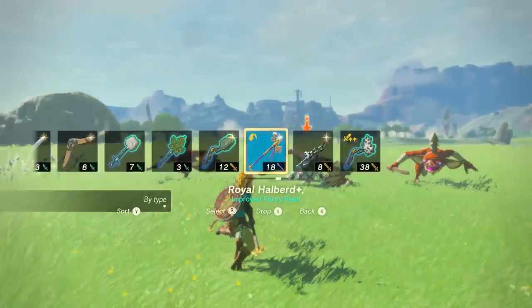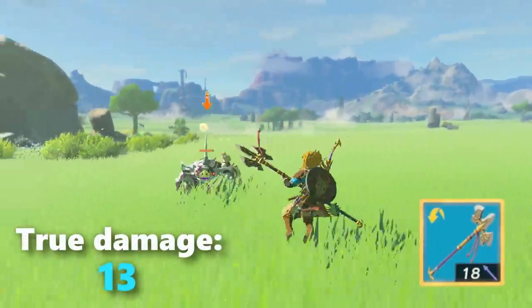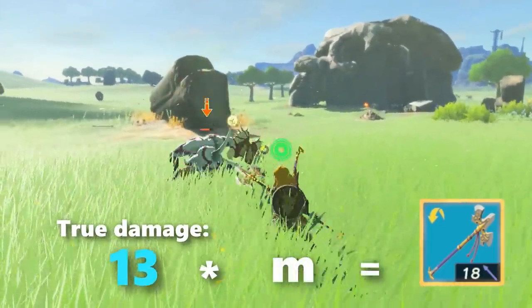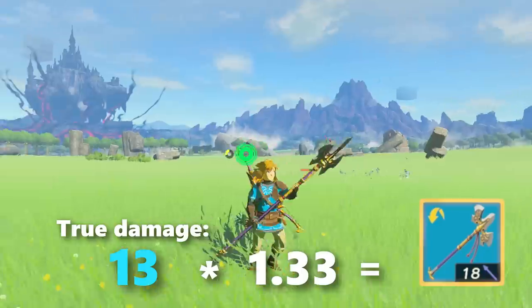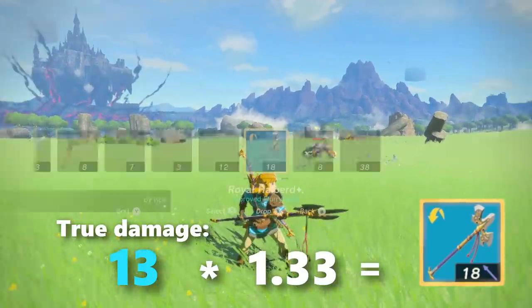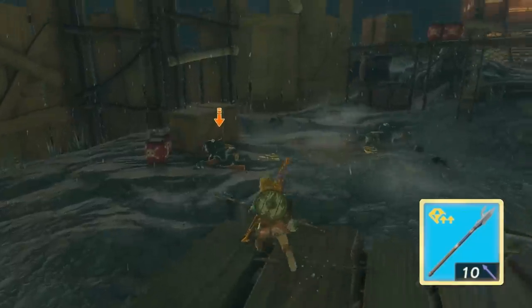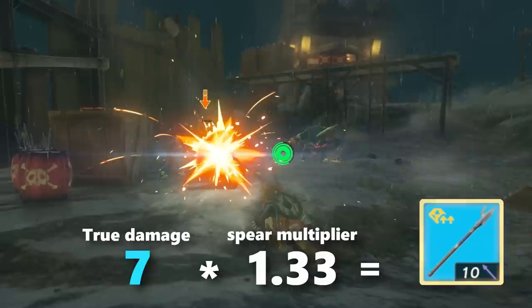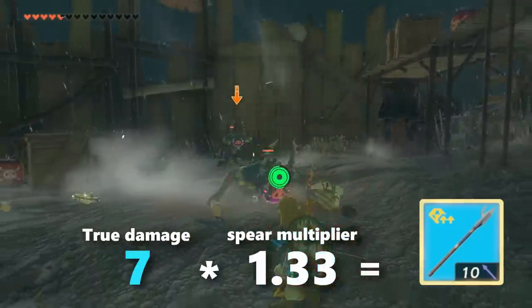Take this royal spear as an example, which shows on the weapon page as dealing 18 damage, when its true damage actually dealt to the enemy is only 13 — significantly less than what's shown to the player. This is due to a hidden multiplier that all spears have, where the true damage is multiplied by 1.33 to produce the exaggerated number of 18 that you see on your weapon. For example, this soldier spear's true base damage is only 7, but after being multiplied by 1.33, its shown damage will be 10 — the value you see in the menus and think you're dealing.